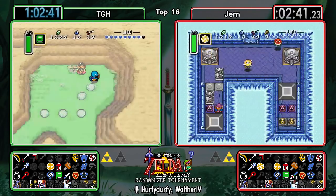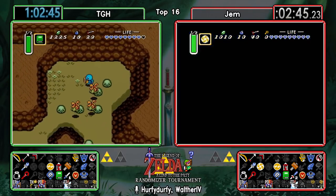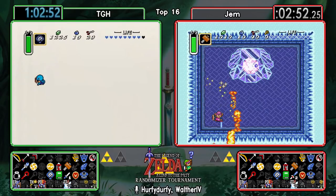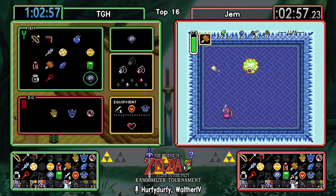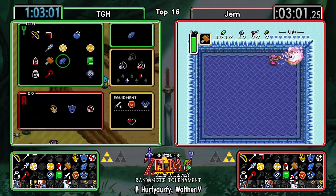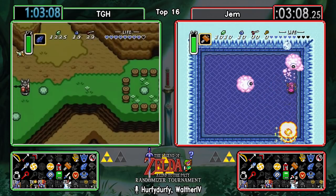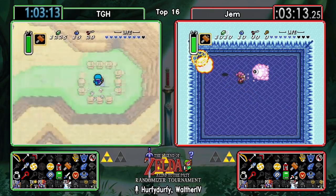TGH picks up his Bombos, so now he also has both medallions required - or possibly required - for the seed. One of them is at least fully required. Some very nice hammer strats from Gem so far, though he may need to switch over to the Massasaur - just a little bit safer and more convenient.